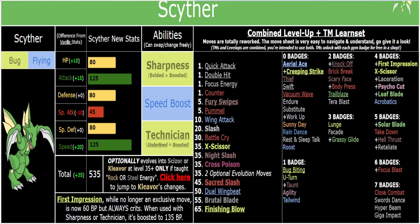I couldn't bring myself to not give Scyther access to Finishing Blow. If you want to try to pull off a Finishing Blow sweep through the Elite Four or whatever, you can. Scyther at the very least is still stopped by Quick Claw.